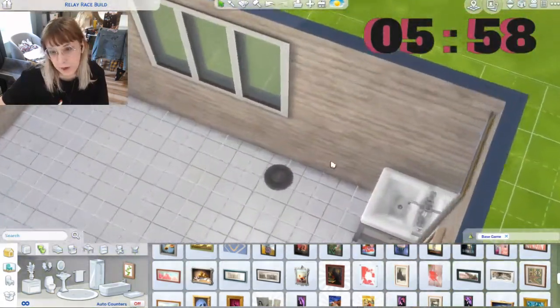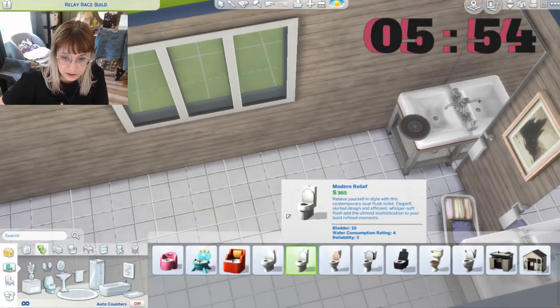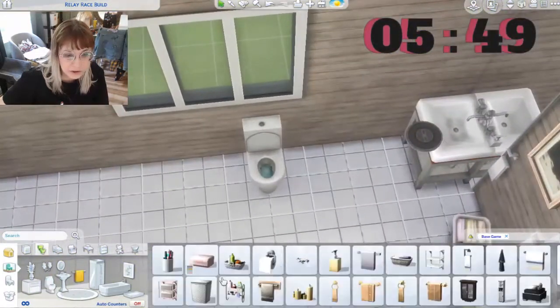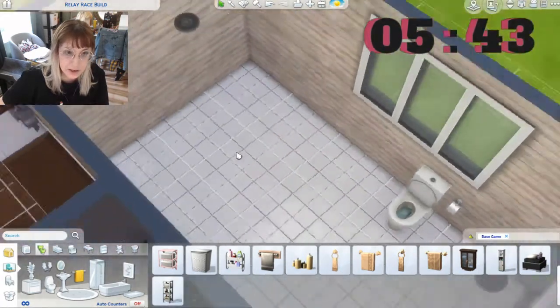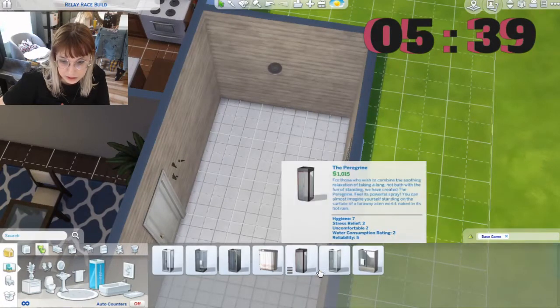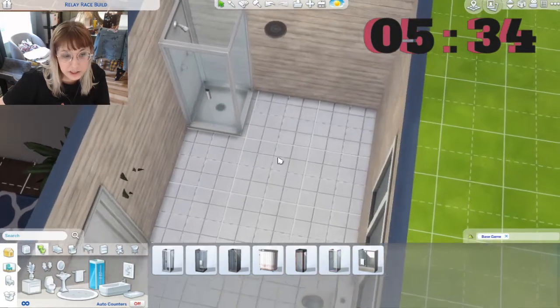Where to put the toilet — I guess we could put it right here, right in front of the door. Let's do that, yeah. That's what's up. Okay, so we can do a nice big shower with what we have, which is not a lot.